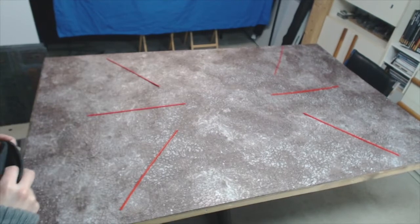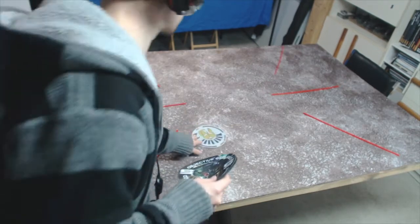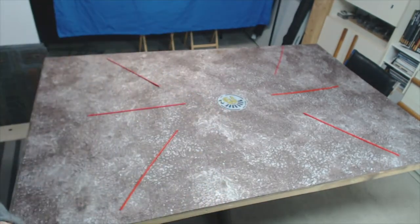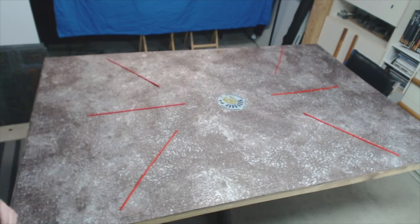Here we go with the first type of deployment: Pointy Hammer and Anvil, as we like to call it. One objective always goes in the middle — there's nothing you can do about that. It means a lot of the fighting will happen in the middle of the board. One of the reasons I prefer to go as a defender in this mission is it gives you more control over the attacker and the hold-more objective. Being able to throw a little unit on the center objective to take it away, like an objective-secure model.